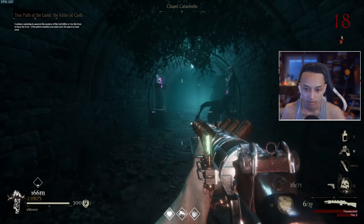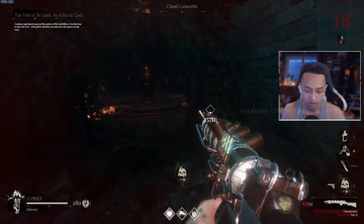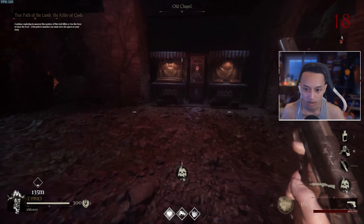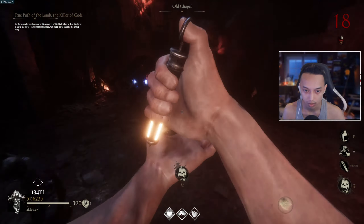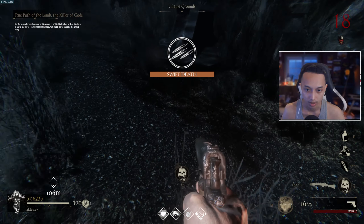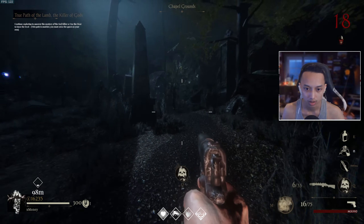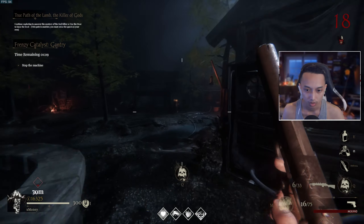Hey you guys, welcome back, this is Explicate. Today I'm gonna be teaching and showing you guys all the spots for this puzzle. The first spot will be here for the rats, and the second spot will be right here outside where the gravestones are — check around this area and you will find a rat spot.